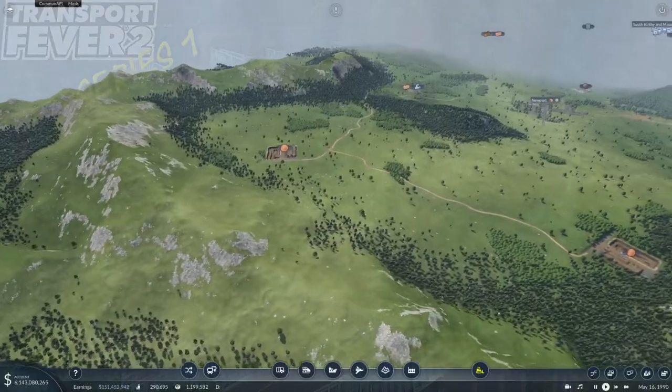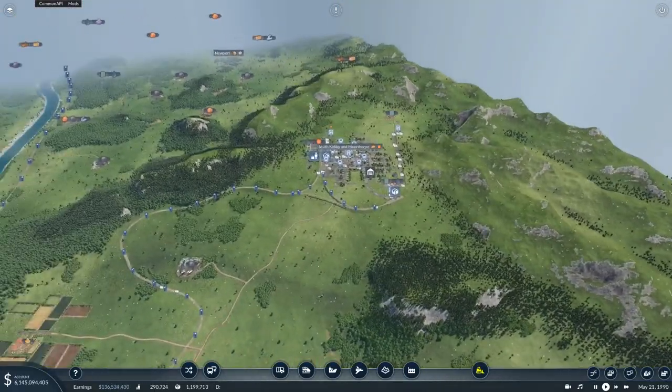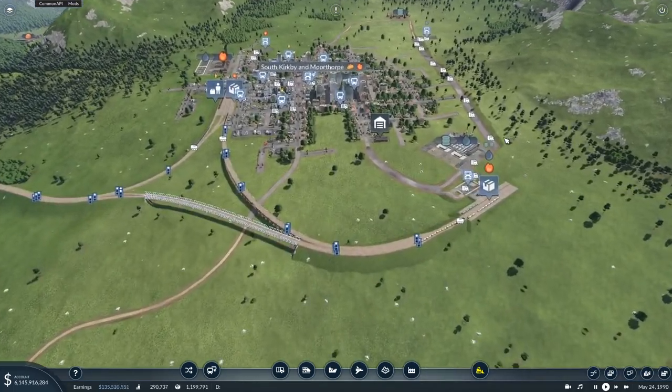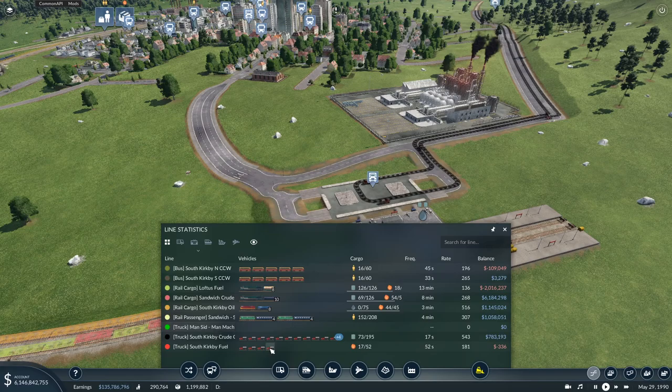We're going to go to the east side of the map, because that's the area where we haven't been for a while. For the start of today's episode I picked Salt Kirby and Moontorp, because that looks like a very good place to start from. Let's filter by what we can see: the lines we have here are two bus lines and two cargo lines.